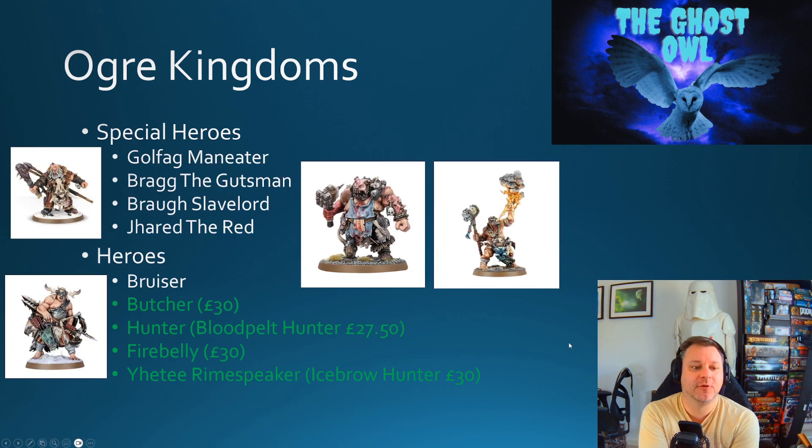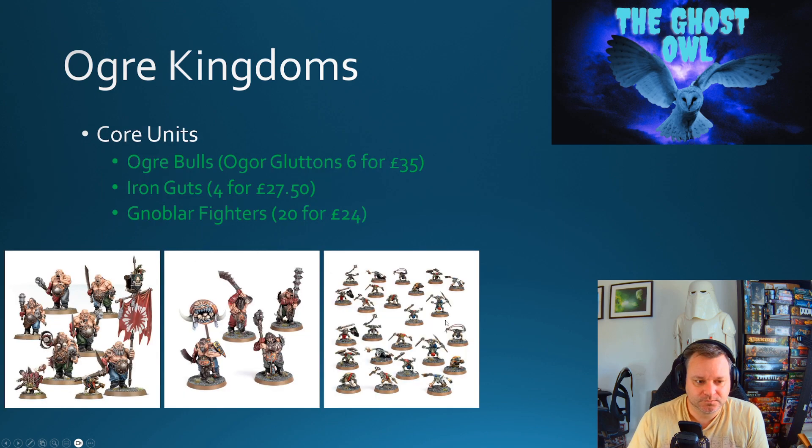For special heroes — Goldfang, Manny, the Gutsman, Brow Slave Lord, and Jared the Red — none are currently available on the website. However, four of the five generic heroes are available: the Butcher at £30 (centre left), the Fire Belly at £30 (centre right), the Hunter (Bloodpelt Hunter) at £27.50 (bottom left), and the Icebrow Hunter at £30 (top left). So four of the five generic heroes are available today.